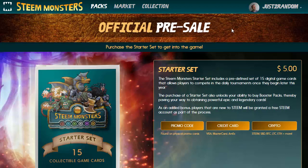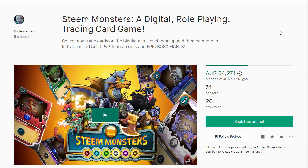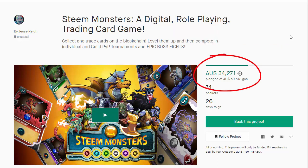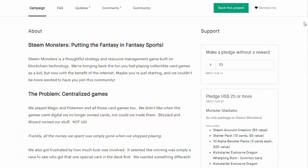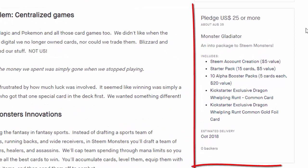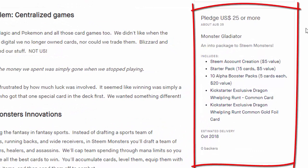But there is another way to buy your Steam Monster cards, because just today Steam Monsters have launched a Kickstarter campaign. This Kickstarter campaign has already reached 50% of its goal in just a few hours, and some of the early bird pledges are already gone. You can start with a pledge of $25 or more, and that gets you a Steam account, a starter pack, and 10 alpha booster packs, plus some exclusive cards including a common gold foil card.